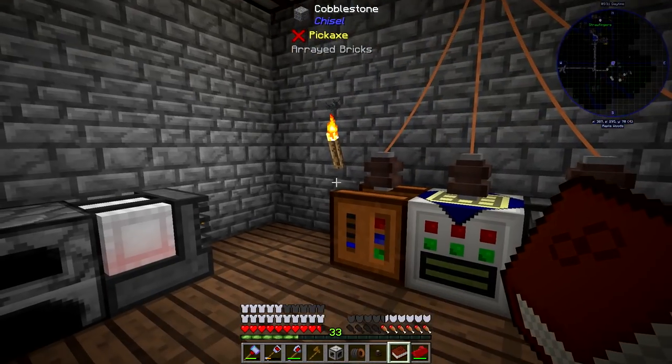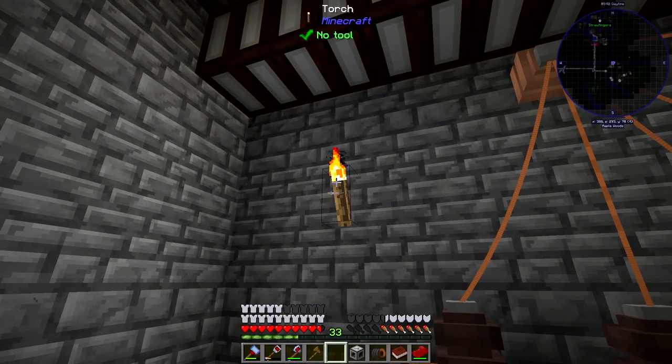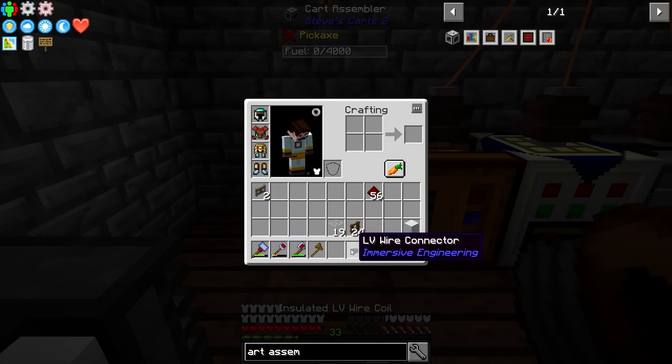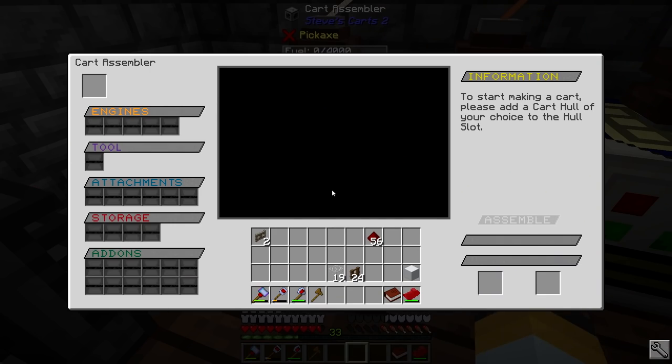Looks like that's the right stuff — bam, a cart assembler. I'm somewhat sure a cart assembler needs power so let's move this torch and turn down the cart assembler. The information screen says: to start making a cart, please add a cart of your choice to the hull slot. This looks pretty complicated, but I've done this before. I'm not sure if it needs power, but we'll plug it in just in case — it doesn't look like it has any power requirements; it might just take raw coal.